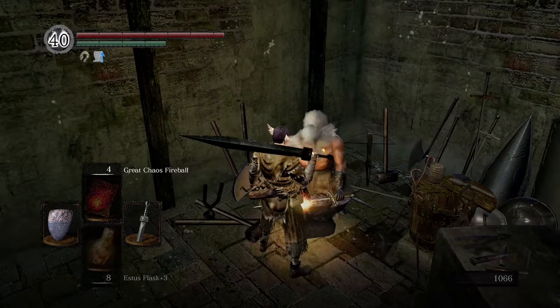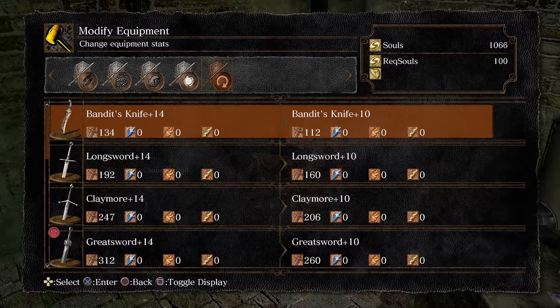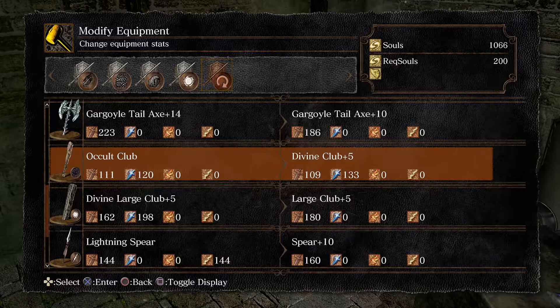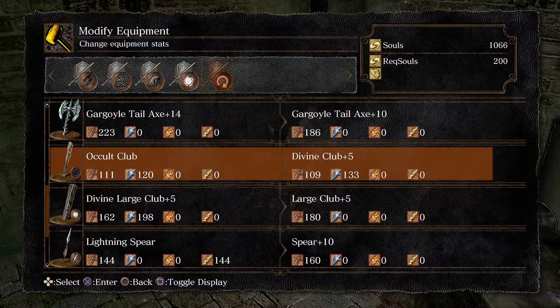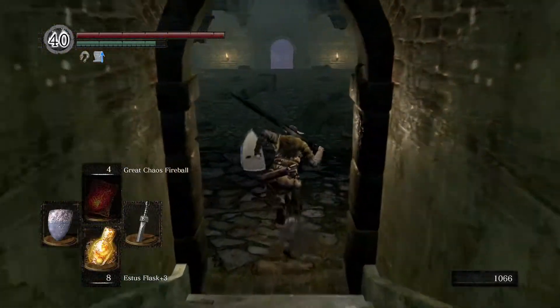I want to show you the occult club trick - all you do is talk to Andre, go to modify, and go down to where you normally change it back. What it does to the occult club is take it down to divine. We picked up the occult club, so that's free plus 200 souls and you'll have a plus five divine weapon for the catacombs. Divine helps skeletons die before you kill the necromancers, and clubs are great because skeletons don't like blunt damage.